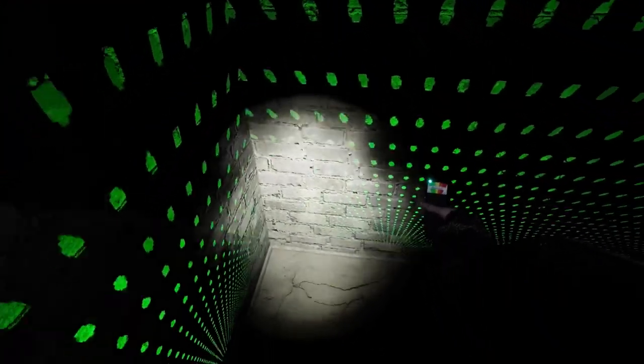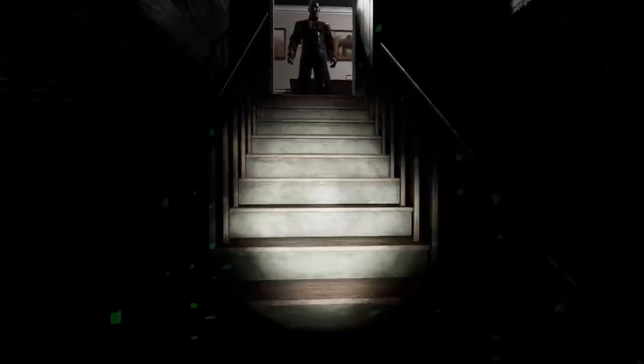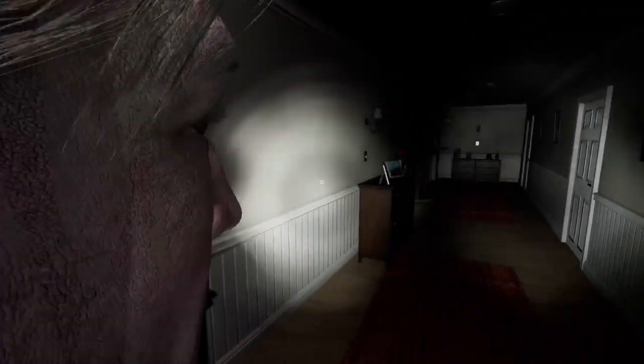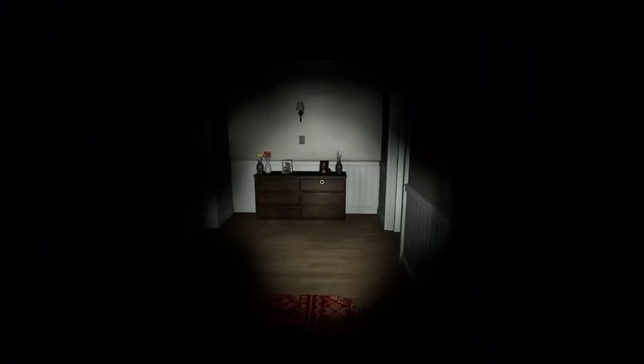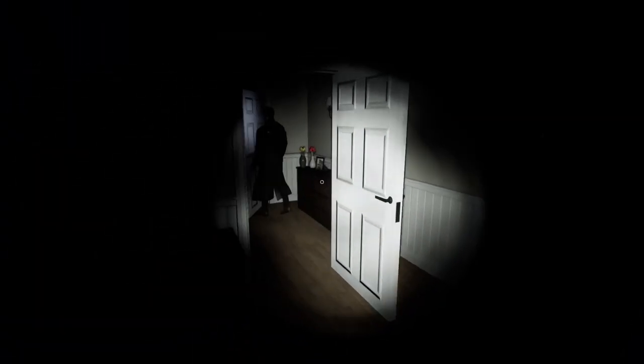We found the room — now we kind of just walk around and listen for things. You hear that alarm? Okay, so there's an alarm on somewhere — that's one of the ghost interactions. Just remember that.